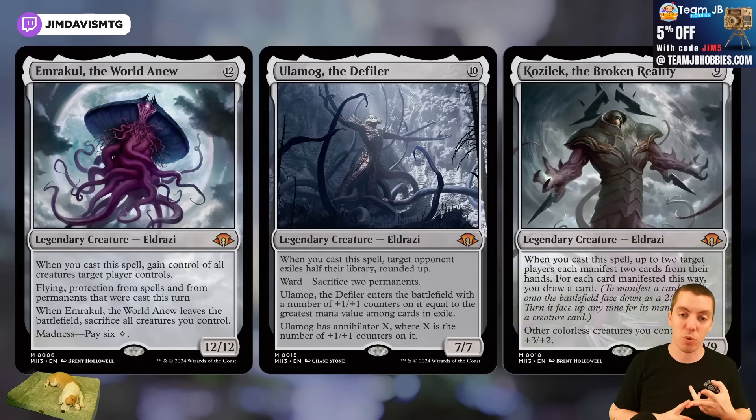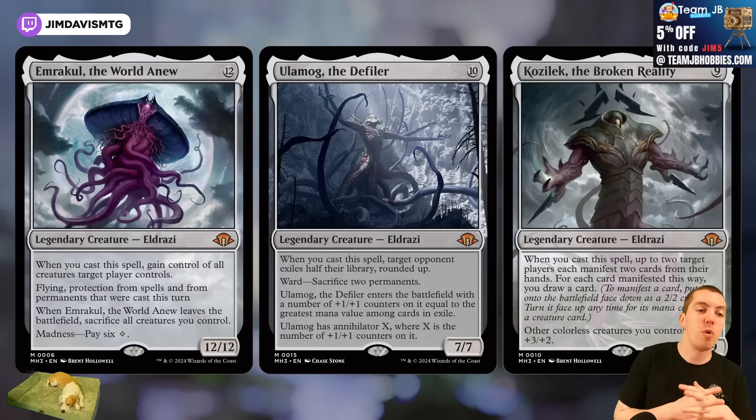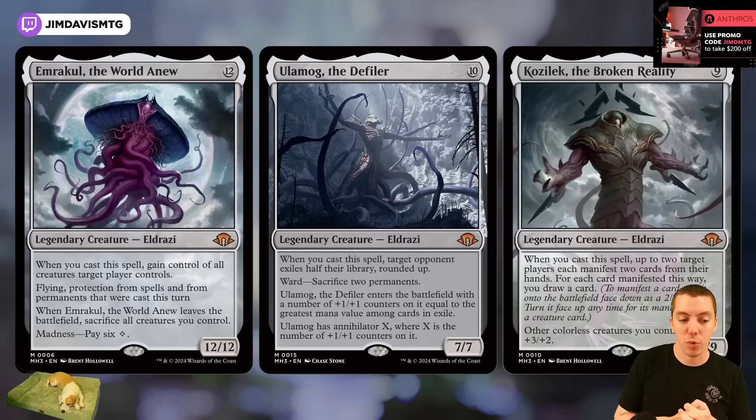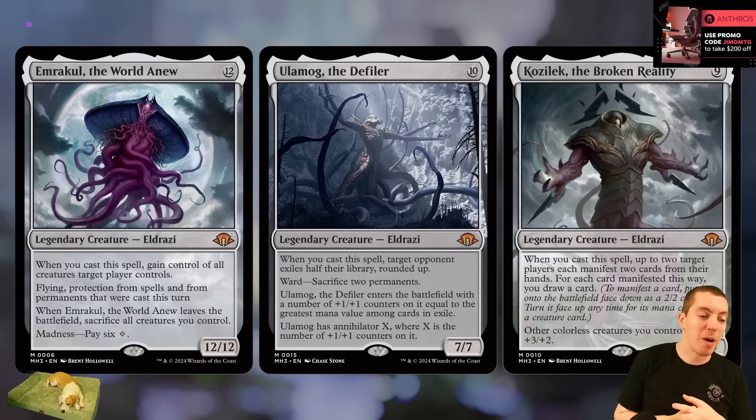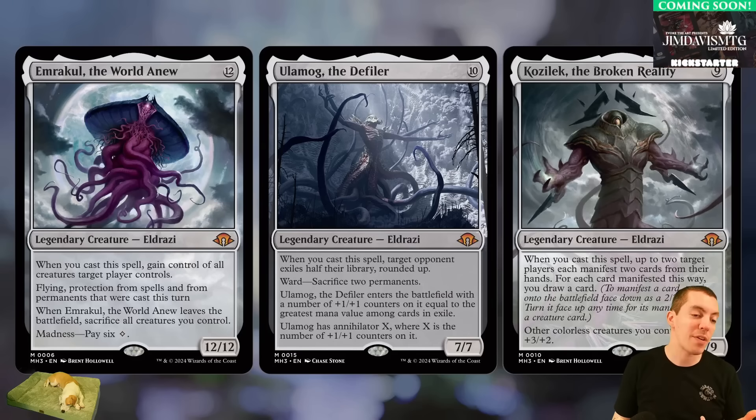Obviously it's fun to look at the cards, and I'm also excited they're coming to Arena for Timeless and Historic as well. So let's jump right in with the Eldrazi Titans. We got Emrakul — Devour the World was already previewed — total mana twelve for a 12/12 with Madness. For six colorless, you gain control of all creatures target player controls, it has flying, and it exiles spells and permanents cast this turn. When it leaves the battlefield it sac's all your creatures.